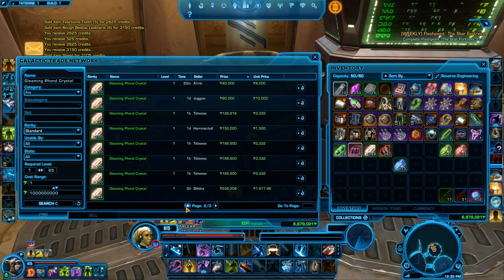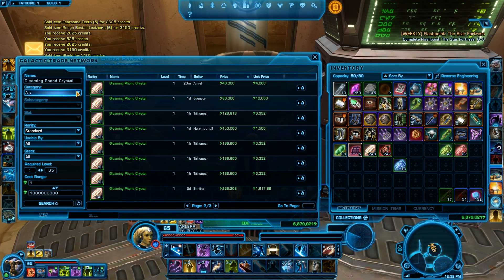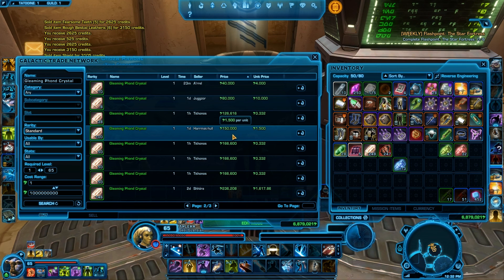The same goes for the other artifact material. That one is a little bit cheaper — like 100 for 100 or something like that. You can see it on the screen.